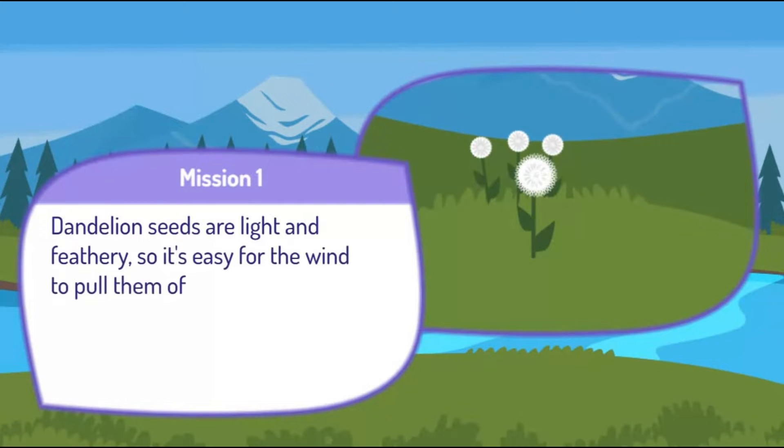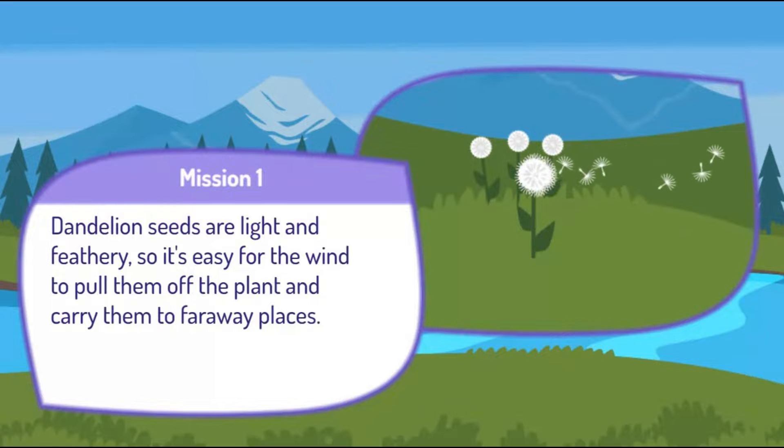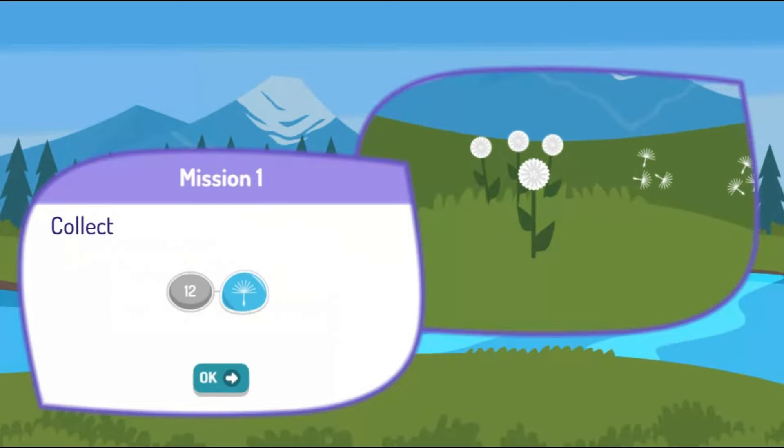Dandelion seeds are light and feathery, so it's easy for the wind to pull them off the plant and carry them to faraway places. Collect 12 dandelion seeds floating in the wind.